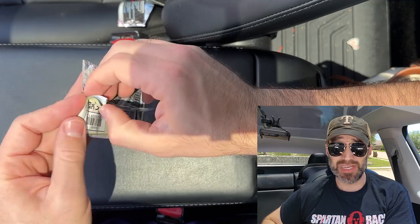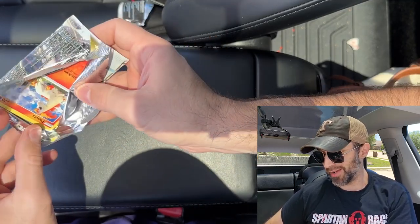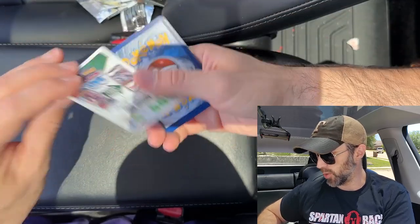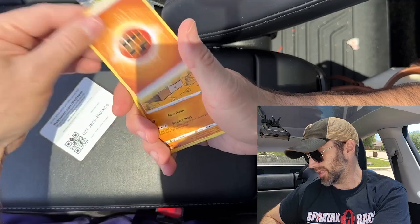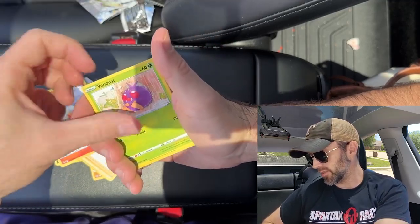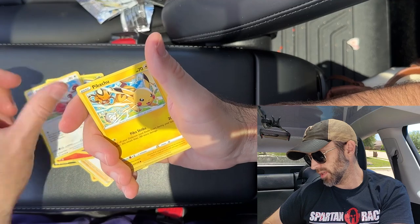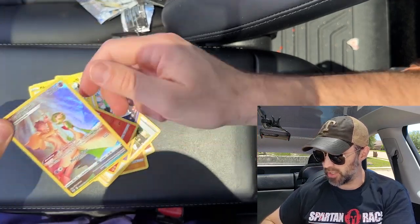Last but not least, Silver Tempest. Hey, maybe we'll get that Lugia — and this whole thing will still be worth the cost in my opinion. $3 a pack, good deal. We got a white coat card, so I'm not expecting anything really good, but you can still get some nice stuff from white coat cards in Silver Tempest — I've seen it firsthand. Beninat, Ralts, Spinda, Pikachu. We got the Gardevoir Trainer Gallery, and a Rapidash.